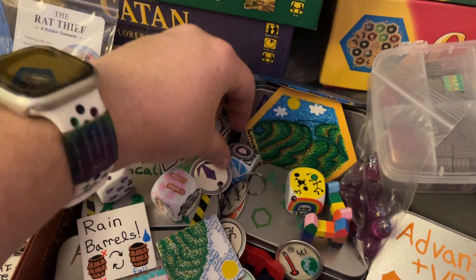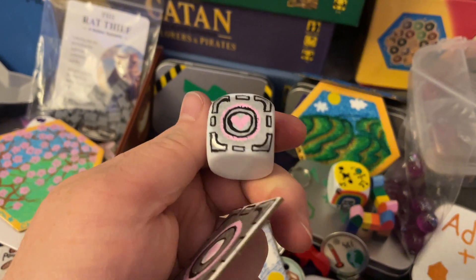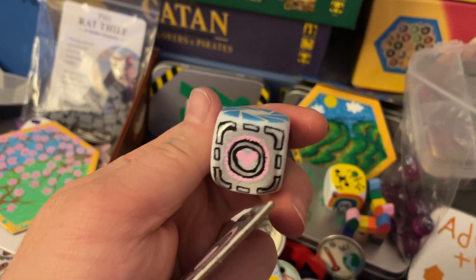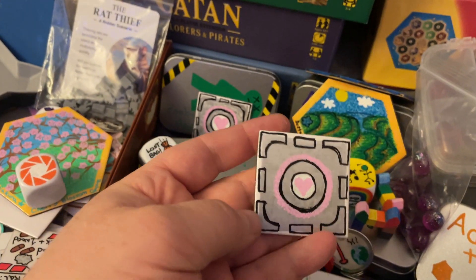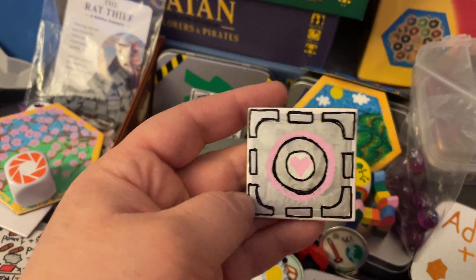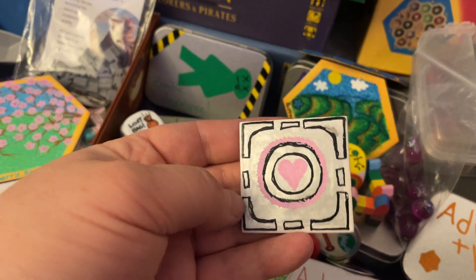In the game Portal, you have a companion cube and a bunch of art, especially of the companion cube, done in this kind of scrawly way. And you've got your portals of course, so my die and everything else kind of has a similar feel in the art to what they call the Ratman Chronicles, the Ratman drawings.